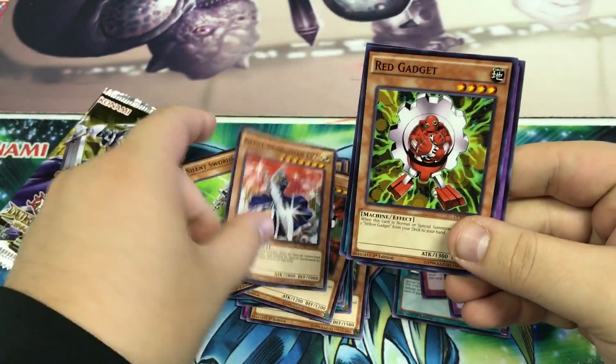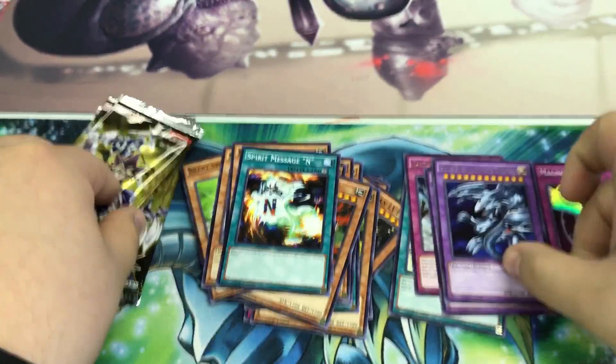Fifth pack: Silent Swordsman, Silent Swordsman, Red Gadget, Spirit Message, and Blue Eyes Ultimate Dragon.